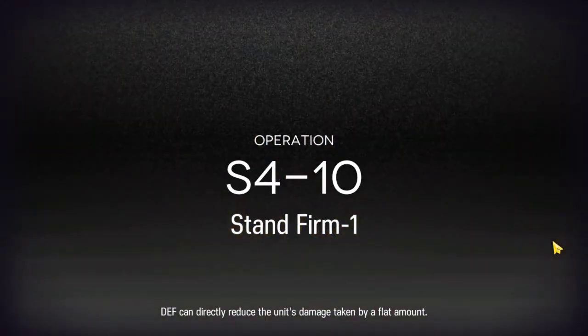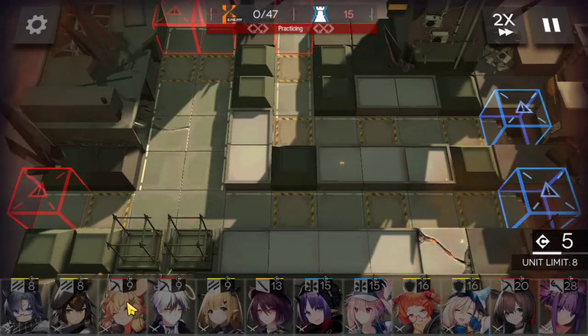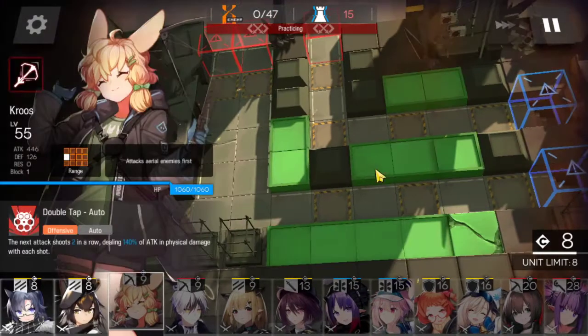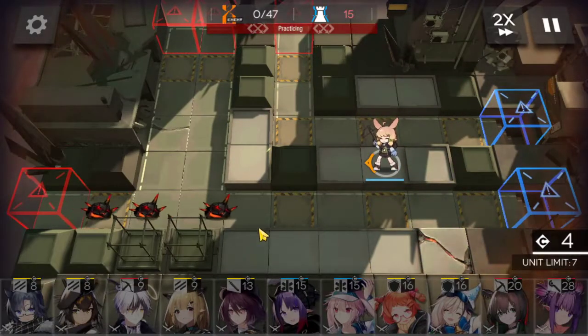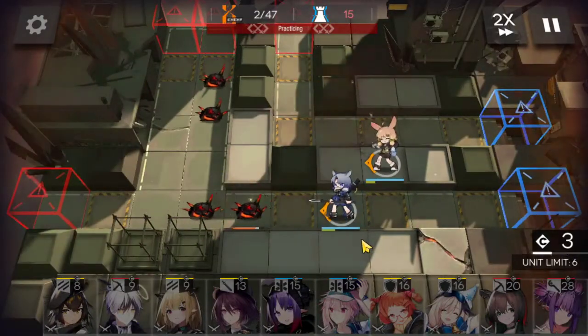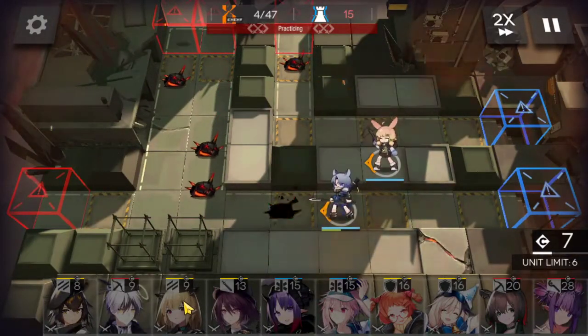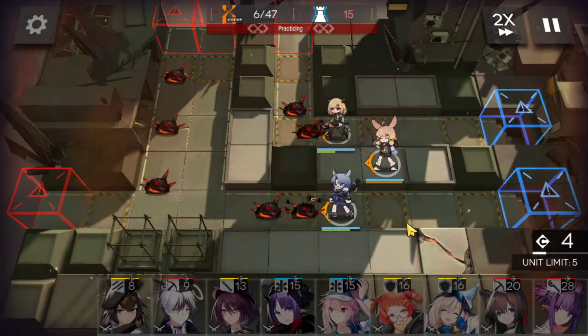Here we go. So first off, we're going to have Cruz a little bit in the back. Next up, we're going to deploy Fang to block the bottom lane. Then we can do Vanilla on the top side. So now I have both lanes covered.